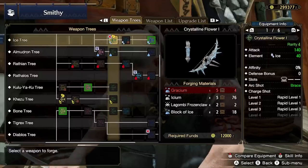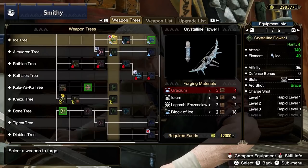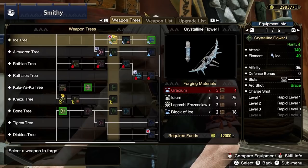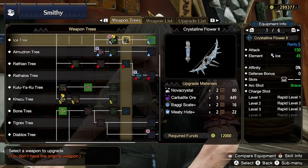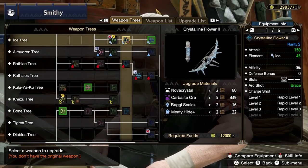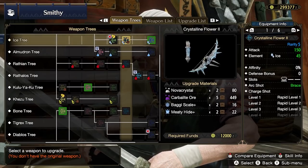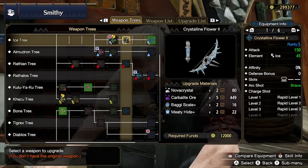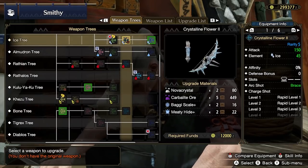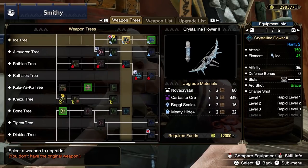The Crystalline Flower Bow is available now with an upgrade because of Nova Crystals. This is a nice bow with Rapids across the board and huge Ice damage — go ahead and forge this now. You can forge it using Gracium, Iceium, Lagombi Frozen Claws, and two Blocks of Ice from low rank Goss Harag, then upgrade it immediately using Nova Crystals, Carbalite Ore, Baggi Scales, and Meaty Hides. This should be used against anything weak to ice, while the Galvanized Core handles anything weak to thunder — just switch as needed.